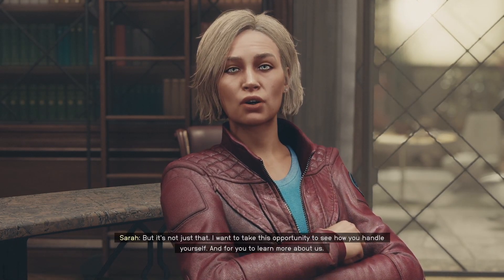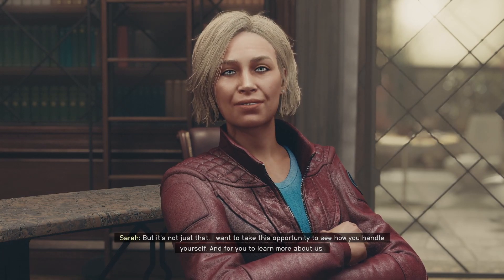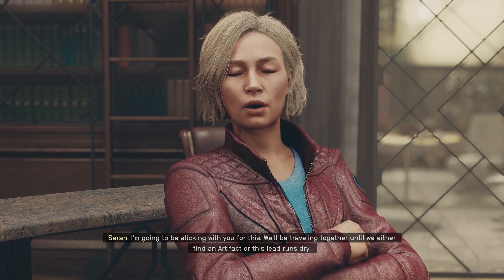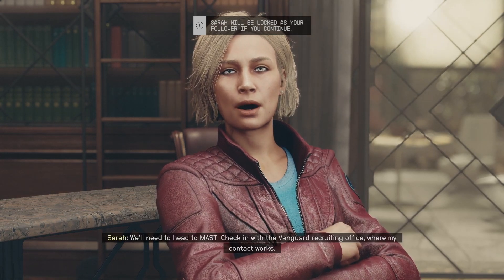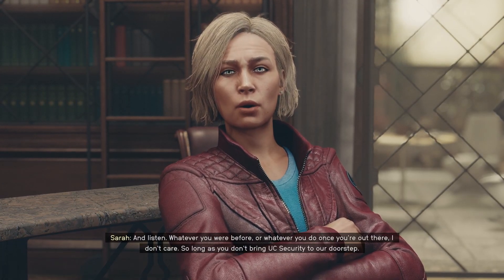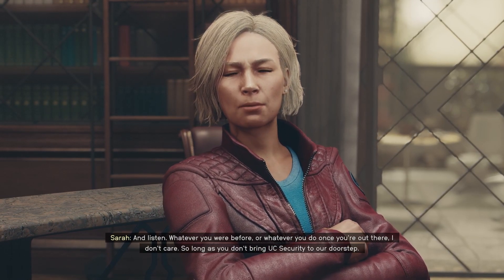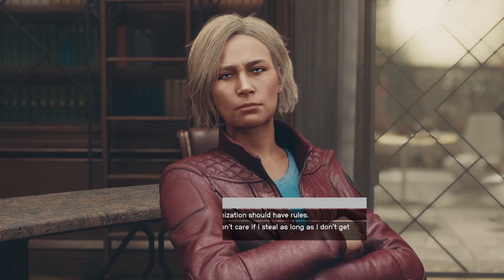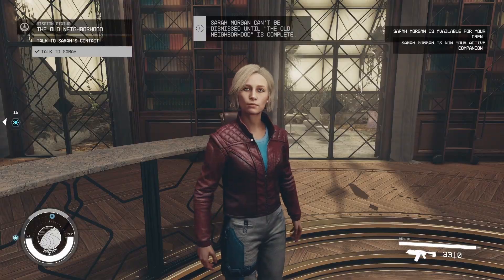'There's an electricity in the air when you know you're about to uncover something. I want to see how you handle yourself - I'm going to be sticking with you for this, travelling together until we either find an artifact or this lead runs dry.' I need to head to Mast to check in with the Vanguard recruiting office. 'Whatever you were before or whatever you do once you're out there, I don't care - so long as you don't bring UC security to our doorstep. Every member of Constellation is their own conscience.' Let's take a stroll through New Atlantis.